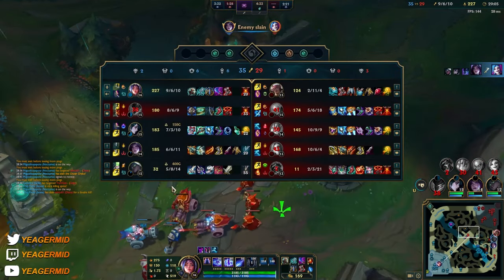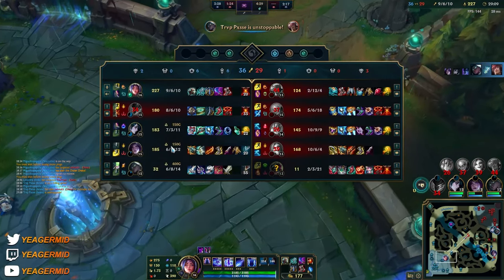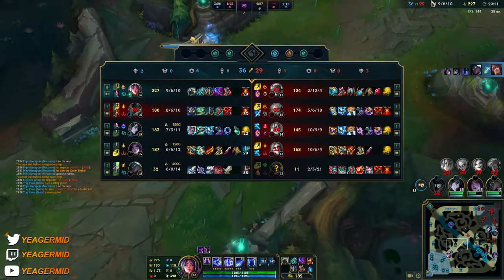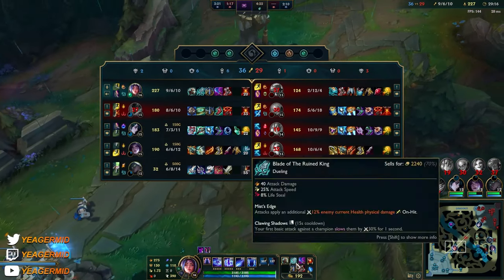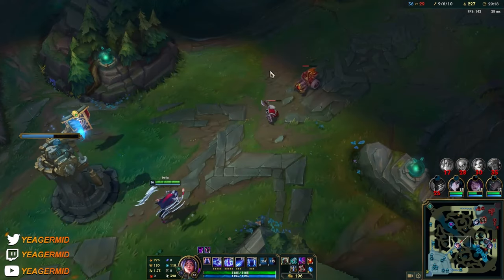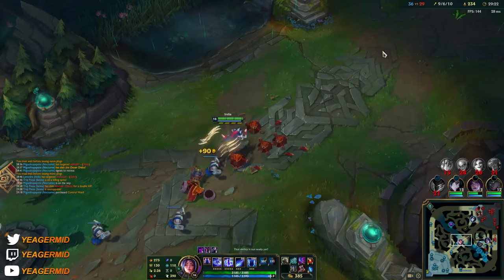Good stuff — our carries have scaled up. The thing is we are really squishy, but it's three high damage carries, so as long as we can keep them alive — that's why I am building tanky right now. I don't need to go full damage, we already have so much, so I need to be a frontline for my team.